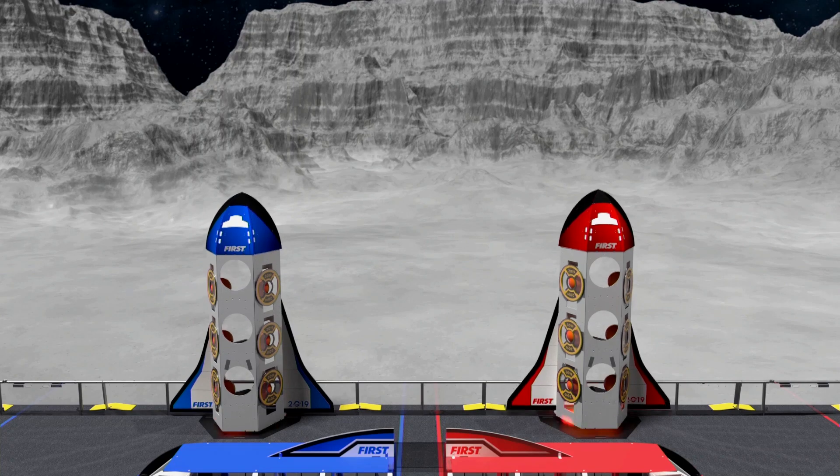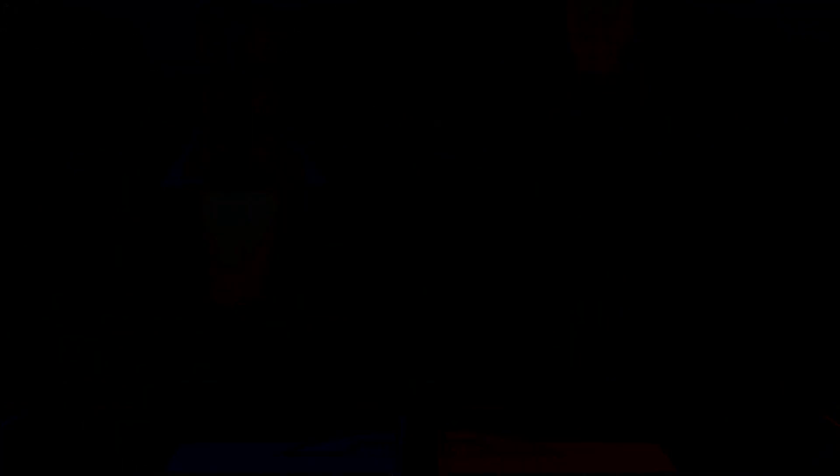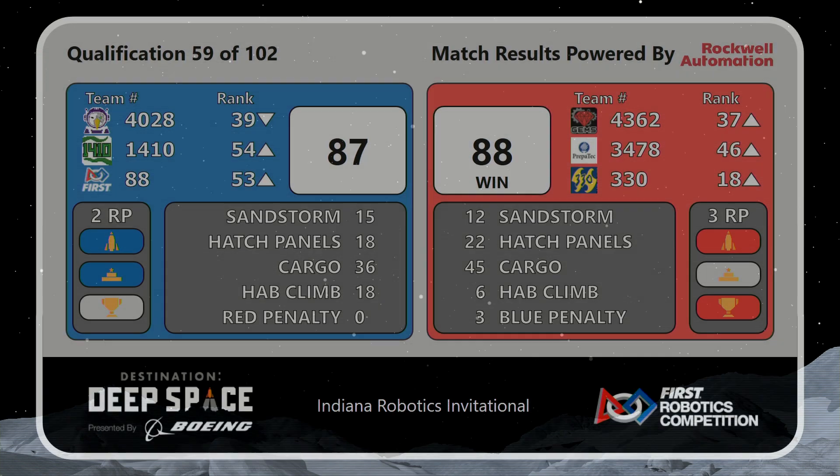We have a score. It's the Red Alliance coming out on top with 88 points to the Blue Alliance's 87 — only one point separating these two incredible alliances. Red Alliance got three ranking points, bumping all three up in the rankings. Blue Alliance still got two ranking points, moving 14.10 and 88 up in the rankings to 54 and 53. It's incredible how close it's been all day.